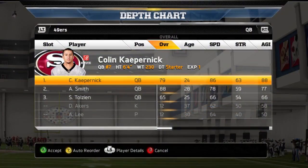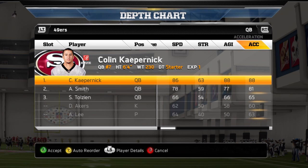Many gamers out there were already using Colin Kaepernick in select packages. They knew that his 79 overall rating was a little bit lower than Alex Smith, but they liked his 86 speed, 88 agility, and 88 acceleration as a way to keep defenses honest.